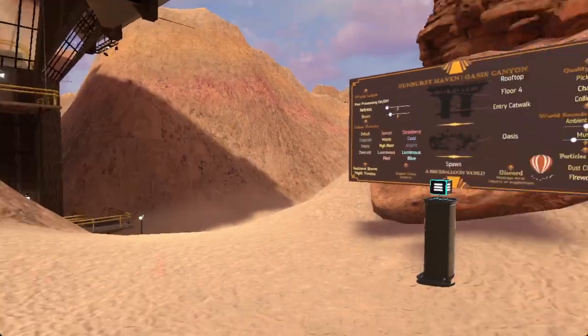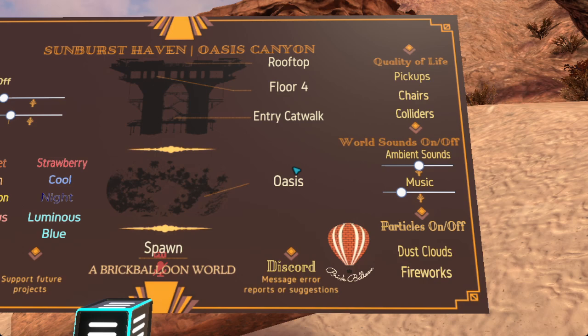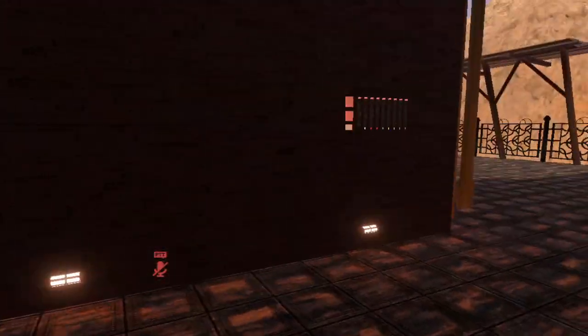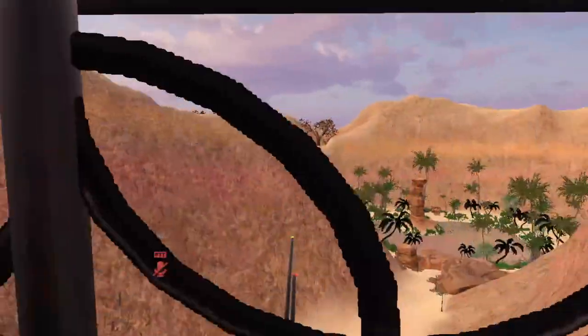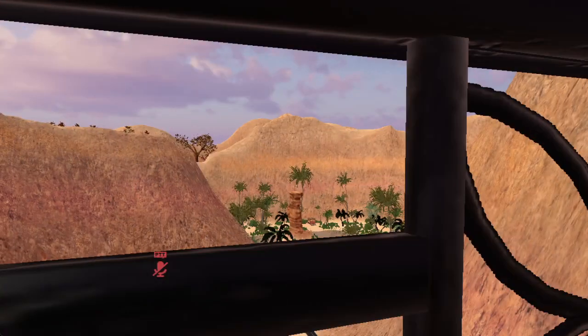When you respawn, you can go here and check out the other area. There is the rooftop of the catwalk, which overlooks the oasis area and the beach.